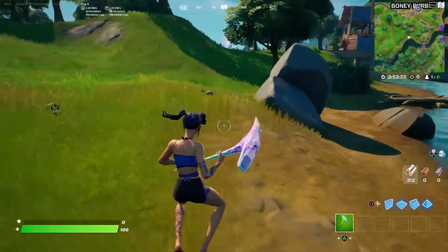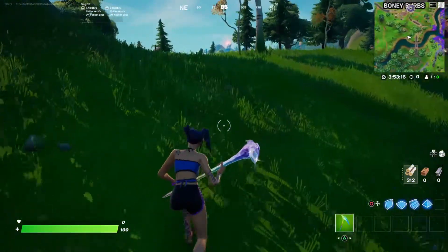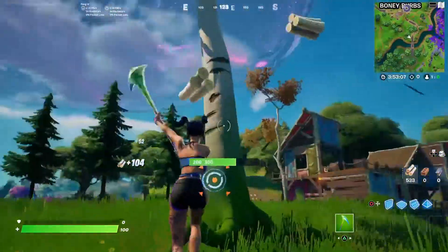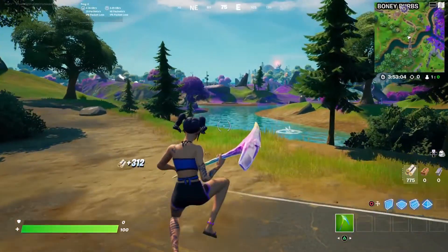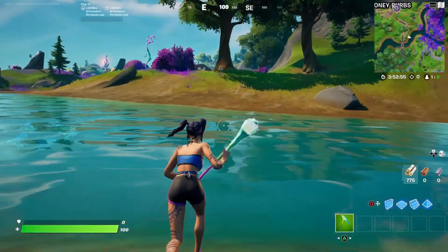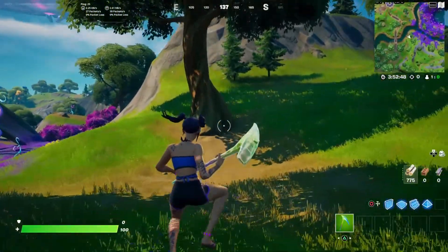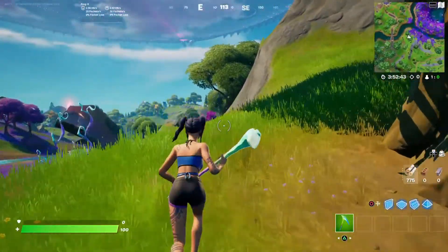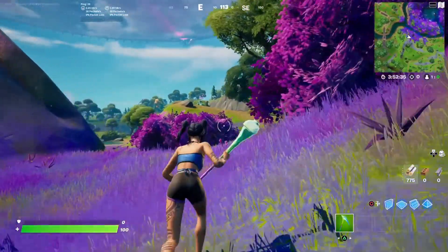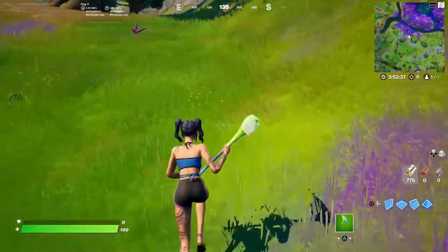You're kind of in a crossroads between really cool items and the sweat item, which is the skin. I feel like the back bling will still become a sweat back bling. The pickaxe, I highly doubt it will become a sweat item because of how colorful and noticeable it is, and the effects it has. Unless it becomes like a Kratos pickaxe where people just randomly use it because it feels nice — which is weird, but it's a good pickaxe. Should you buy this bundle? You need to like basically everything in the pack. You can like just the skin and the pickaxe — that will be enough. If you like everything including the back bling, it's a steal.